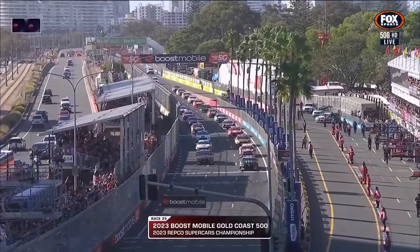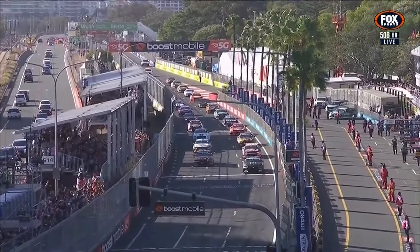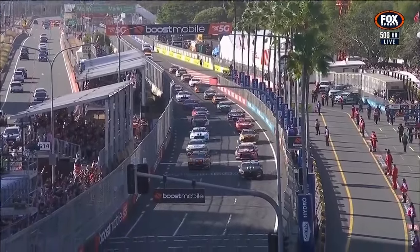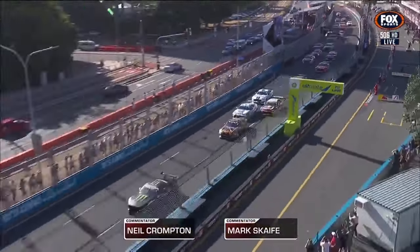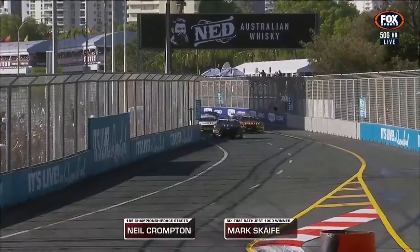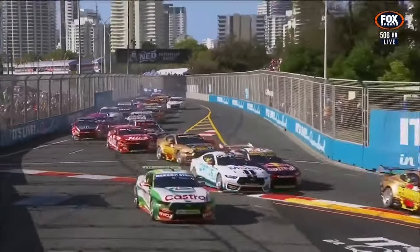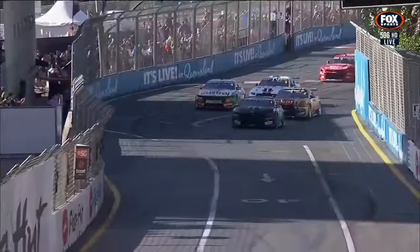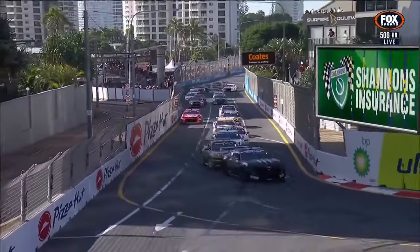Surfers Paradise turns into supercars paradise for the next 250 kilometres as we look for the light change. Waters gets a nice start, a great hole shot off the line, puts margin into them on the run into turn one. Payne covering as they make their way down to the first chicane. Great job by Randall who's got it all crossed up and locked up. Mostert has to run wide there as well. Van Gisbergen's dropped back a little and now Randall covers on the inside.